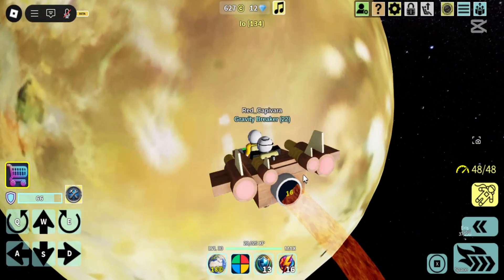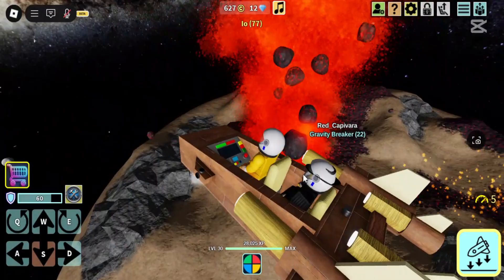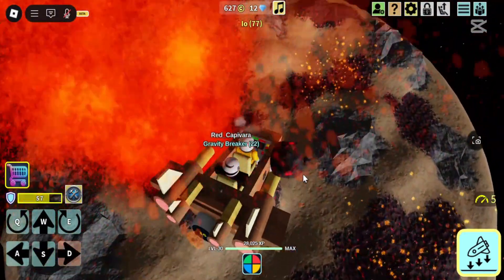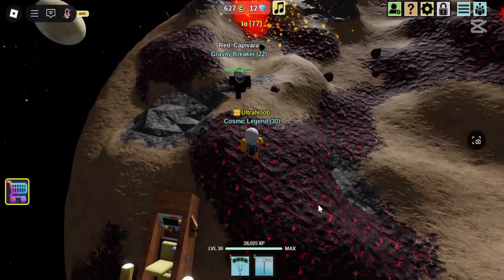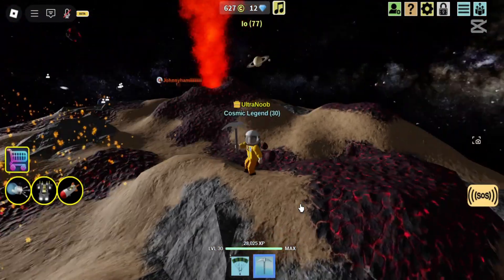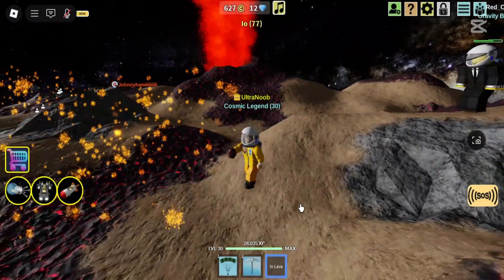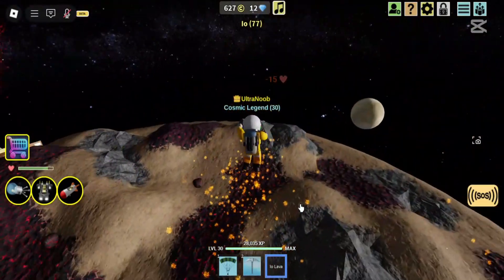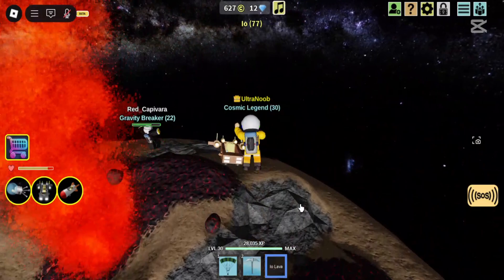Now let's go to Io. Things have changed a lot around here. Volcanoes now throw rocks that damage you and your spaceship. Things have gotten a lot riskier.